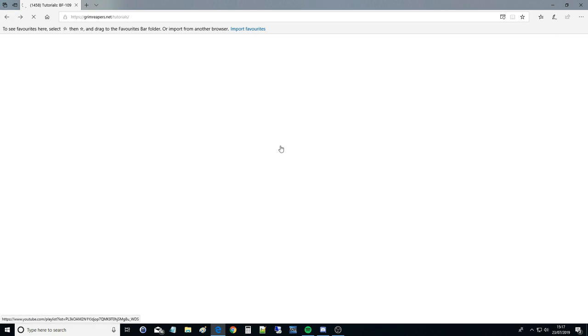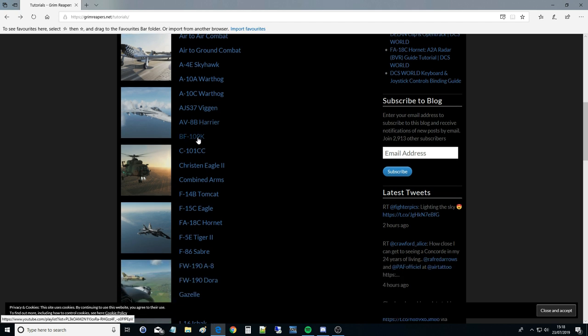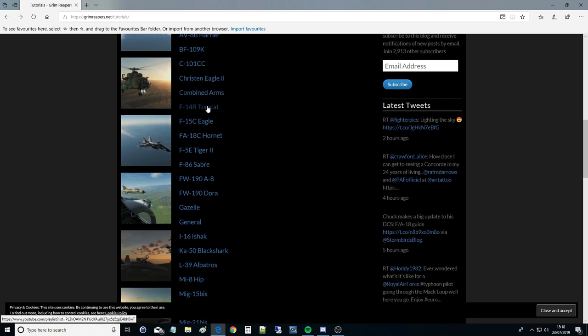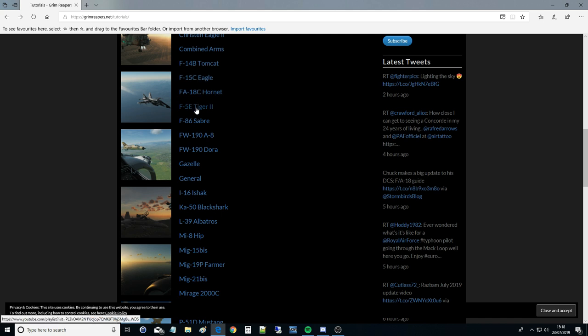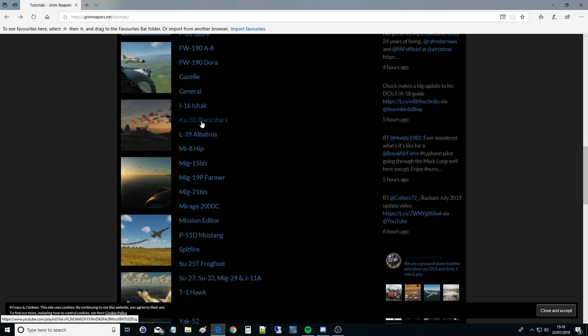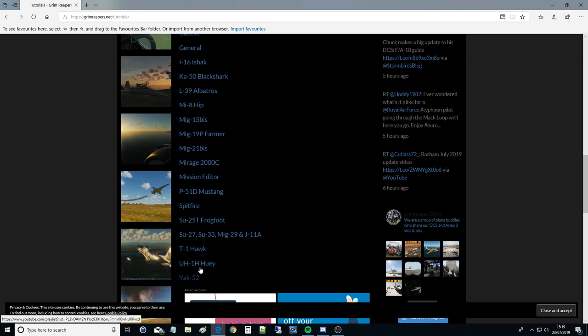Here are all the different aircraft and I've done full tutorials on every single feature of every aircraft. Click on any airplane and it takes you to the playlist telling you everything you need to know. Blasting down the list of aircraft with RWR: A-4 Skyhawk yes, A-10A yes, A-10C yes, Viggen yes, AV-8B yes, BF-109 no, C-101 no, F-14B yes, F-15C yes, F/A-18C yes, F-5E yes, MiG-21 yes, Mirage 2000 yes.